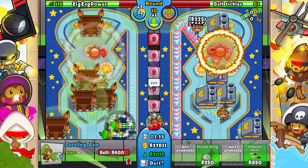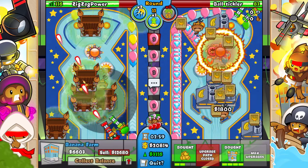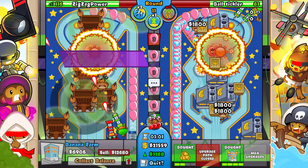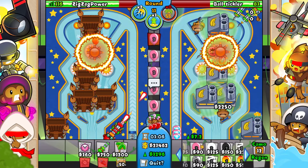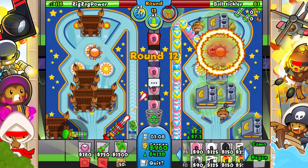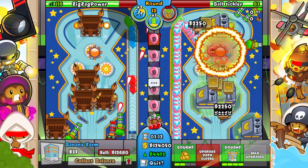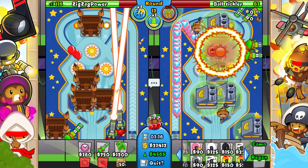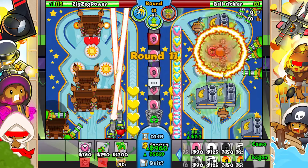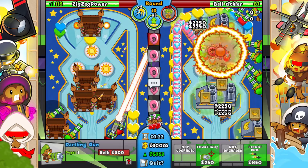Go ahead and get a couple of these going, then we just want one of these. Let's collect all these and just upgrade like two of these. Delete that. There we go — all right, wonderful. Now we just need infinite eco basically.